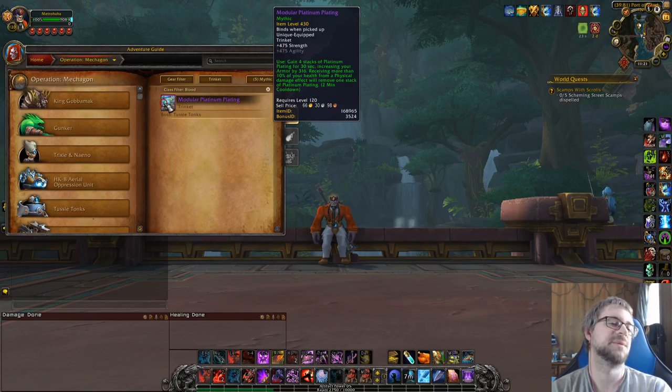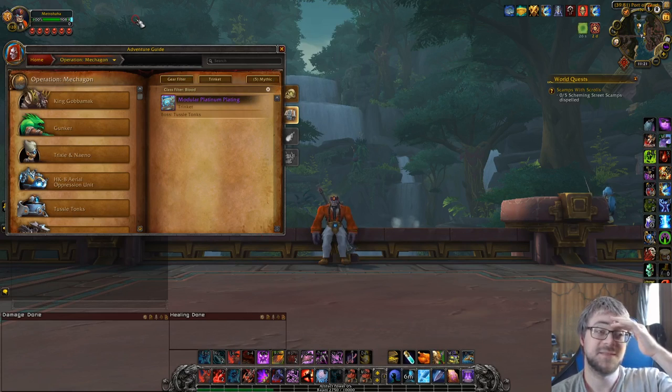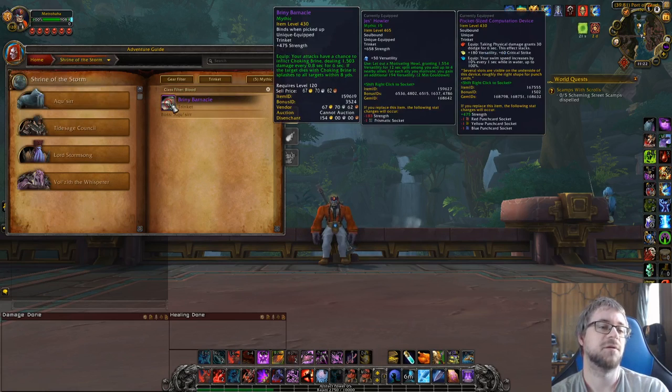You basically never have it up, and it's a two-minute CD. The only possible way I could see myself using this trinket is if it gave an enormous amount of armor for Shek'zul'vaz at the right time. But you're basically trying to take a mediocre DPS approach to using a trinket that doesn't do anything. I can't see this being very good. If it were a one-minute CD, maybe it would be better.